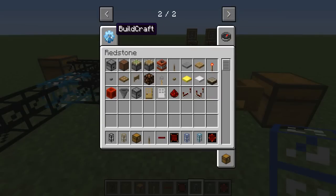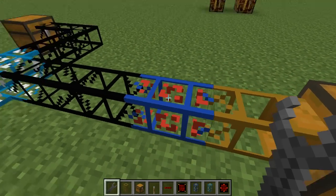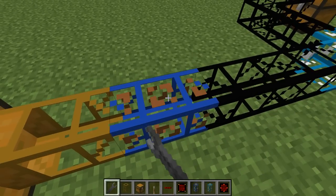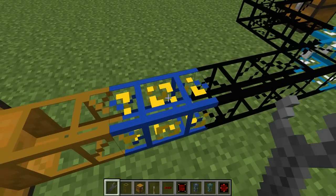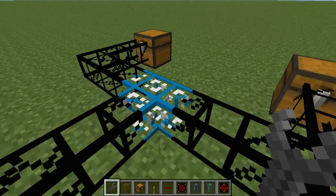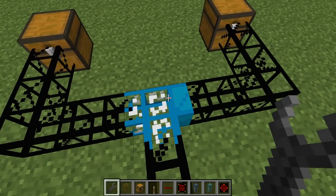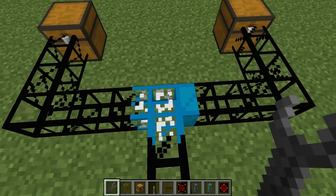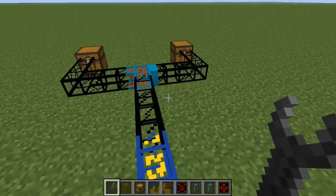Now I need a wrench. We'll take the wrench and whack this lapis pipe — as you can see it changes colors. If you hold shift it will go the other direction. Let's pick a nice bright color; yellow's good. Now here, this daizuli pipe is a lot like an iron pipe — it's got one output. We'll give it red.